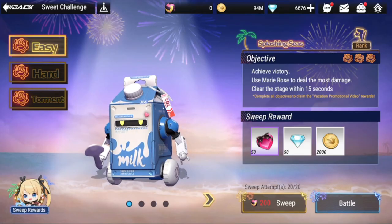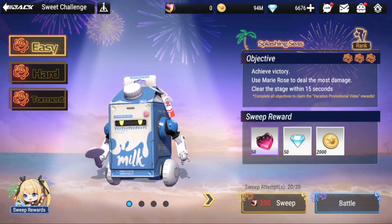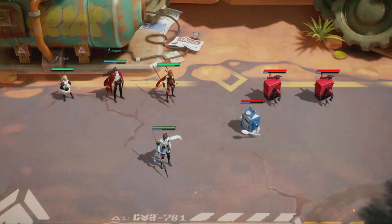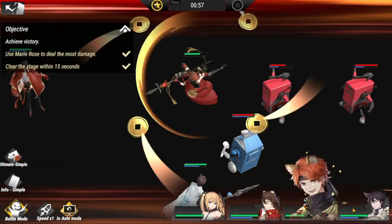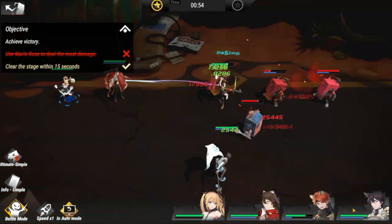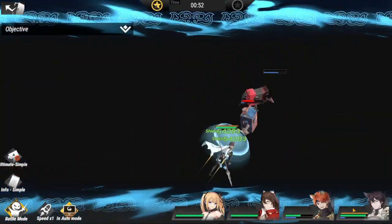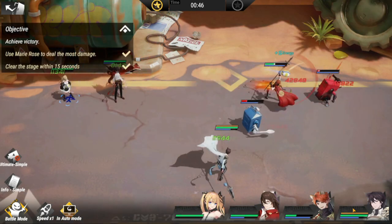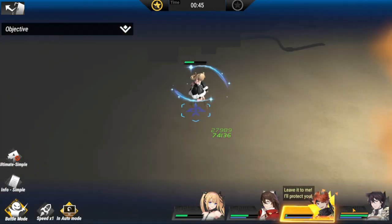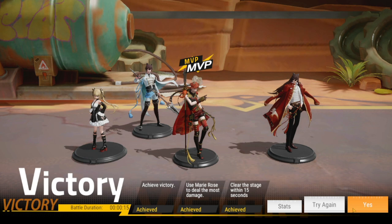Hey everyone, welcome to Figure Fantasy! We have the Sweet Challenge and Splashing C, starting off with Easy. So for this run, RNG is going to play a lot, especially in clearing this within 15 seconds. Just have to bear with the lineup and hopefully you can clear this as well. There you go — cleared within 15 seconds and three stars! Let's move on to the next one.